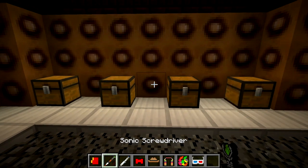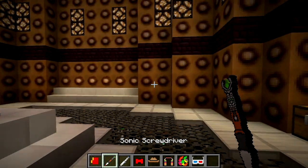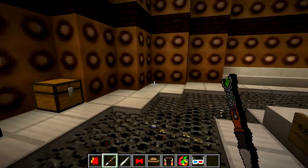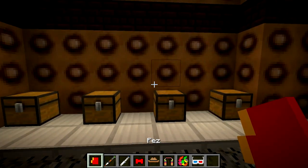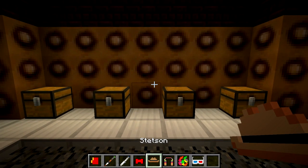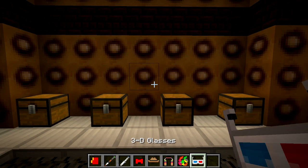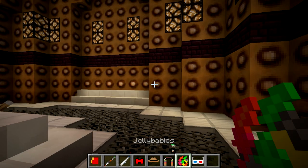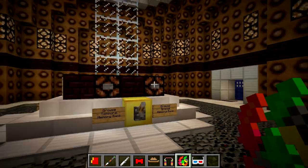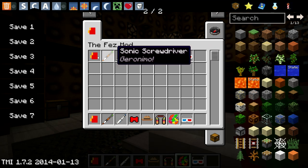We have a Sonic Screwdriver here, both versions — the 9th and 10th as well as the 11th. Who knows what the 12th is going to be this year. I also have the Fez, which I will get around to wearing in a few minutes. I also have a bow tie and a Stetson. We also have the 3D glasses and the jelly babies. I'm not sure entirely why it's called the Fez mod considering it has all these other brilliant items.